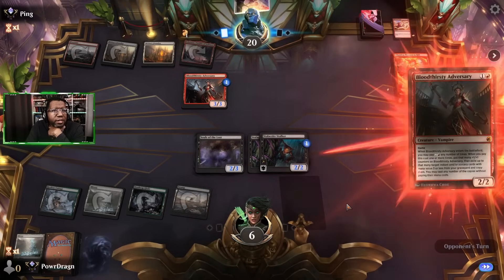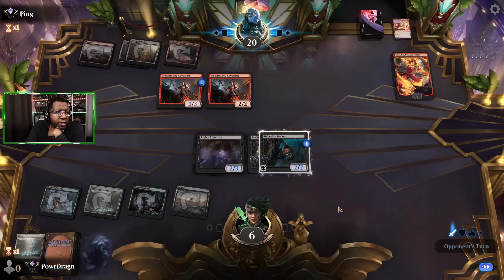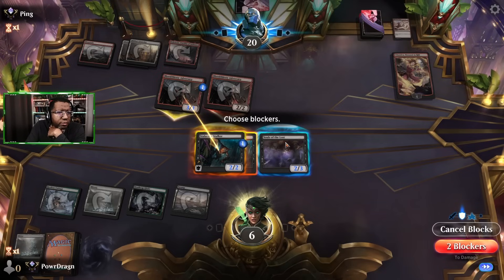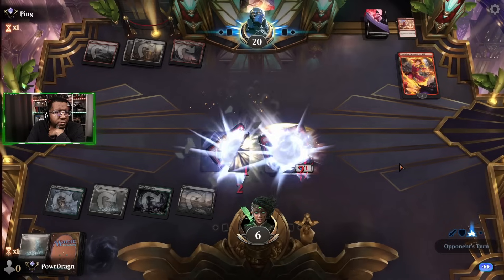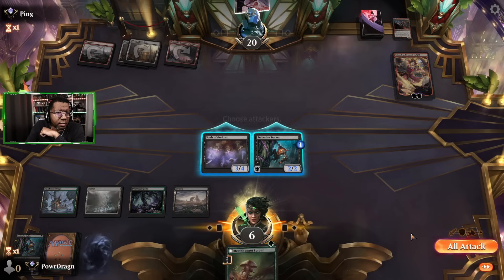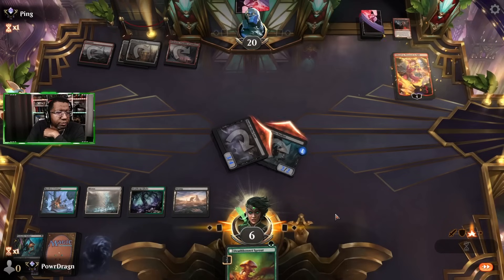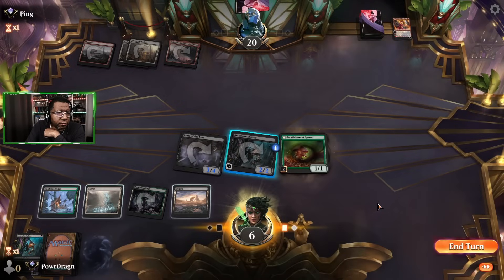We go to six and they play an Adversary. If you attack, we are most definitely blocking. Yeah, this was not a good attack by them — unless their hand is something very tricky. For the time being, we're just gonna send both of these over since they're down to one card in hand. Play this guy and end the turn.